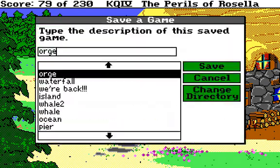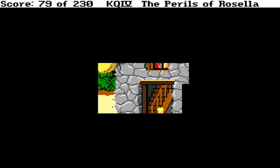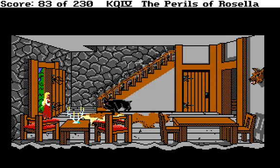Actually, I'll save it again right here. Let's open the door. Now, this part of the game is hard in the AGI version of the game. Watch out! A very unfriendly bulldog rushes towards you. Oh no! Kibbles and bits! So very quickly, you have to throw the bone. If you are playing the AGI version where you have the text parser on the bottom, you need to type 'throw bone', but don't hit enter before you open the door, because you will not have enough time to type this.